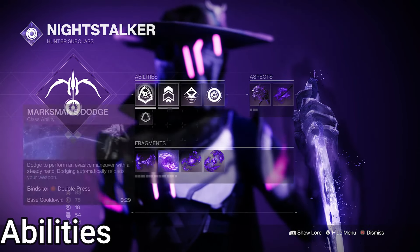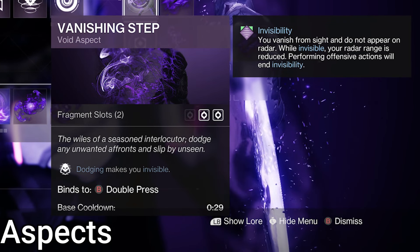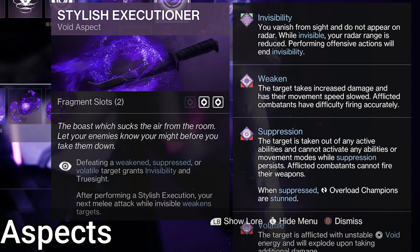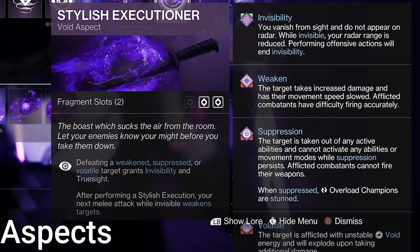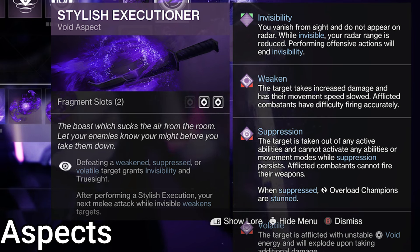The rest of the abilities are up to you — use whatever fits your playstyle. For aspects: Vanishing Step — dodging makes you go invisible. We also have Stylish Executioner — killing an enemy who has a Void debuff applied makes you go invisible. This includes Suppression, Weakened, and Volatile. While invisible through this method, you gain wall hacks, and meleeing weakens enemies.